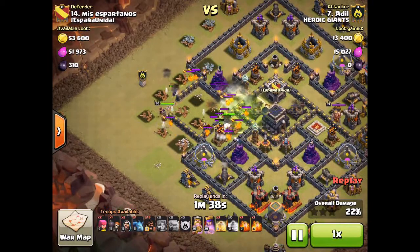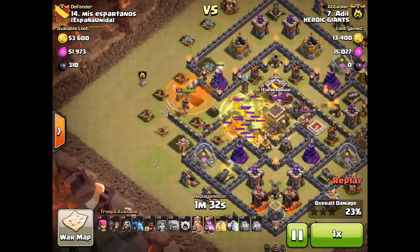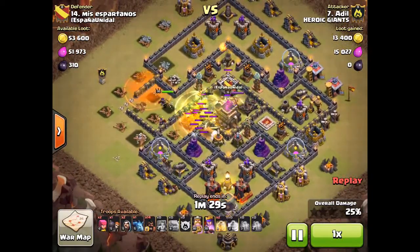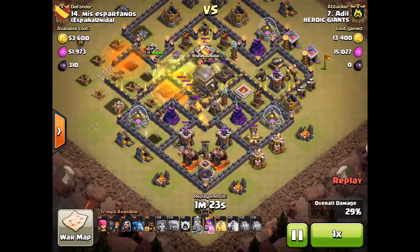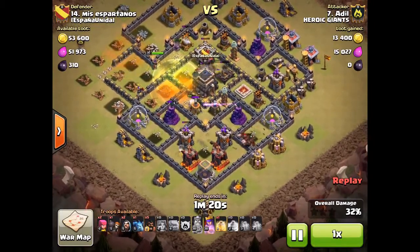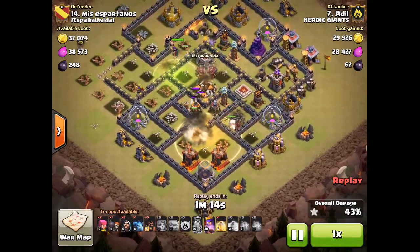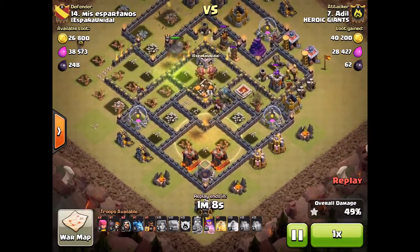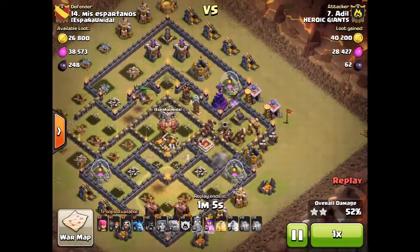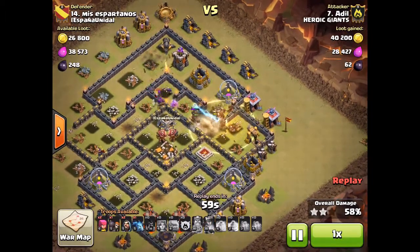He's forcing his troops into the center of the base — he could have placed it a little bit further out, but I don't think he wanted his troops to funnel up north. Once again he gets his Hogs starting to work with his kill team. His kill team is working the center and his Hogs are just going to wrap clockwise around the base. He's not going to stretch his Hogs at all — he uses that last heal spell to get through that giant bomb and there are only two defenses left now.